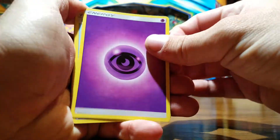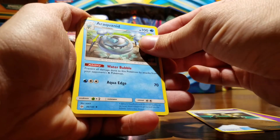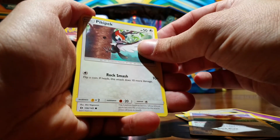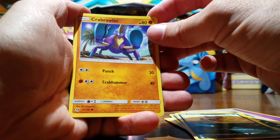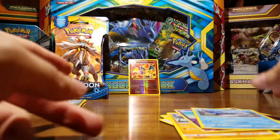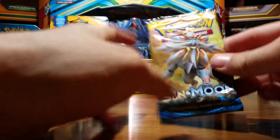Psychic Energy, EXP Share, Araquanid, Karakorak, Eevee, Popplio, Meowth, Sandile, Crabrawler, reverse hollow Drowzee, and the one that was actually on the front of the pack — see this one here.